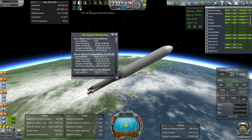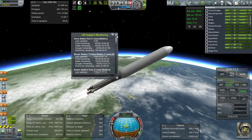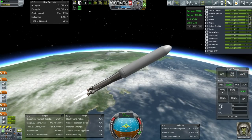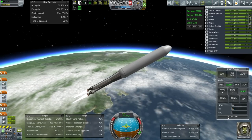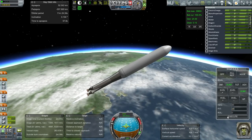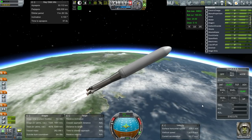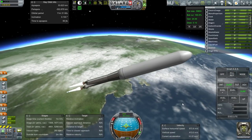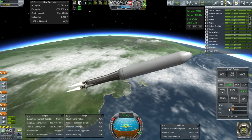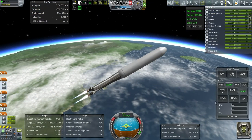Hopefully the Mainsails can get us to an acceptable apoapsis, and then we can use the transfer stage to circularize everything. On his own, Dubal Kerman has 2,000 days worth of food, water, and oxygen — quite a lot. Obviously those supplies are to help out the people already at Duna as well. Not carrying too much spare fuel, though — probably should have carried more.